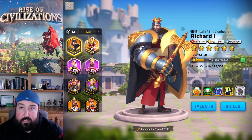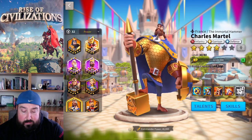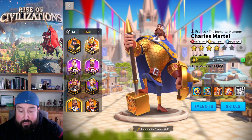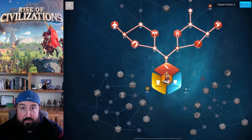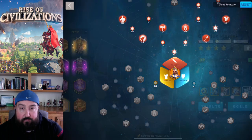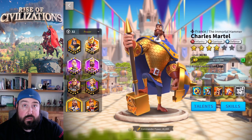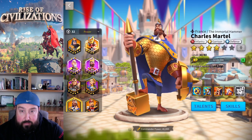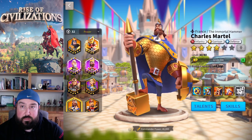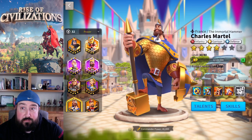You want your primary commander specced into full infantry, especially if you're bringing a full infantry army, and then spec defense as your secondary tree. For the other commander, I'd spec them as your garrison commander. I haven't done that yet because I didn't know who I'd be leveling first, so I have both specced into infantry. Once I get more XP on Charles, I'll make him my primary garrison commander with Richard as backup. For garrison, spec into garrison and defense rather than garrison and infantry since you'll have mixed troops in your city.